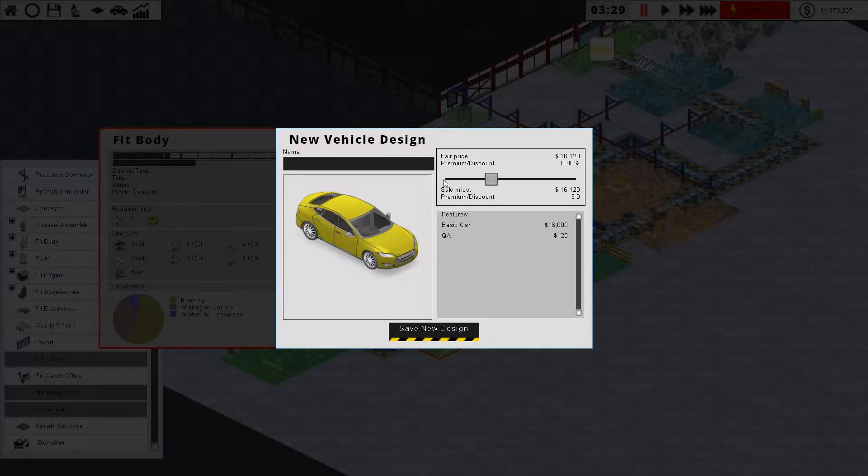We should name this design. I'm going to set the percentage here for profit. The 'premium discount' naming is possibly a poor decision — it's actually how much you're going to make on each car. Selling at minus 20% means losing $3,280 on each car, whereas marking it up 70% means making 70% of the price in profit. Setting it at zero means selling the car at exactly production cost. Around 55% is roughly what a car sells for.